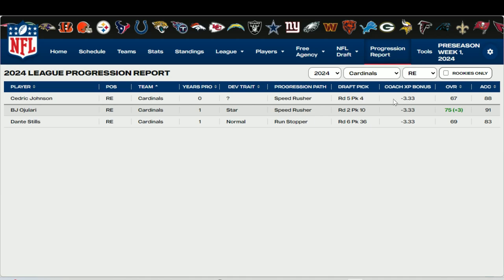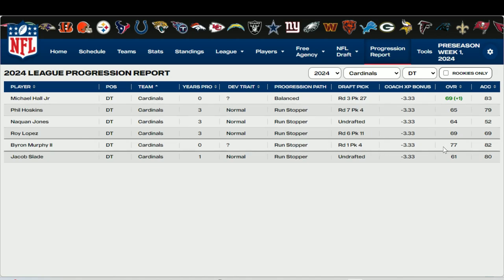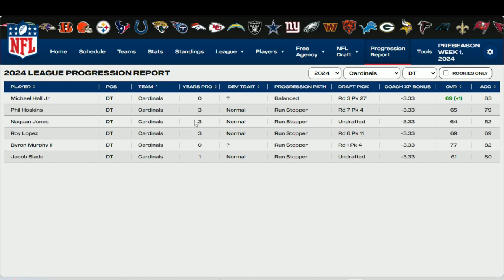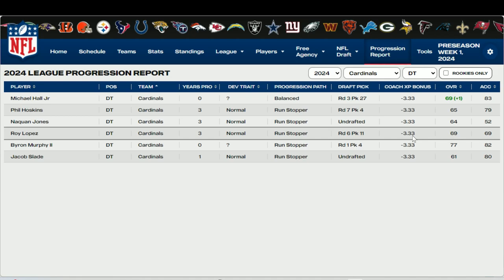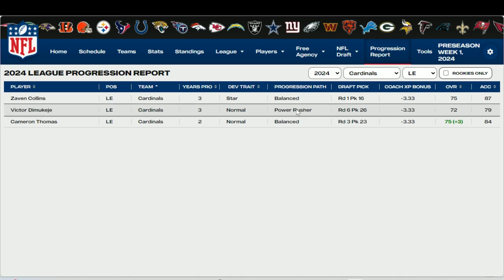Looking at defensive tackle - really hoping to see some bumps there. Byron Murphy comes in as a 77 overall. Even though he's normal dev, he's young enough to still get some bumps, but he'll probably be in the 80s for most of his career - a serviceable starter, not the superstar we were hoping for. Michael Hall gets a plus 1 bump but we're still pretty weak - I'm considering switching back to a 3-4 defense. Left end Cameron Thomas and Zayvon Collins can share some action. And check out Isaiah Simmons - plus 8, up to an 85 overall. His triumphant return to the Cardinals is awesome.